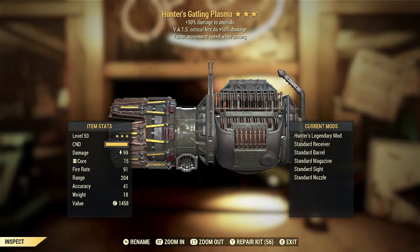Here we've got a Hunter's Gatling Plasma with VATS critical hits doing plus 50% damage and faster movement speed while aiming. We talked about the Hunter's effect before — really one of the more disappointing Slayer's effects. The VATS critical hits plus 50% damage is good in general, but this is really not the kind of weapon you want that on. A friend of mine does sometimes use his Gatling Plasma in VATS to good effect and gets a fair number of crits, but he also has to spend a lot of time aiming down sights or hipfiring. You definitely cannot be fully VATS-specced with this kind of weapon the way you can with rifles and pistols.